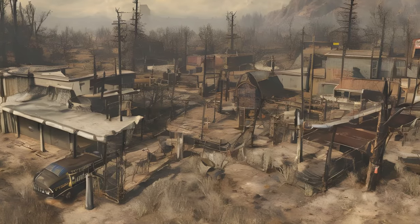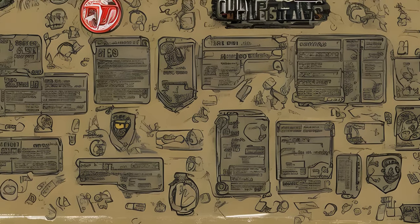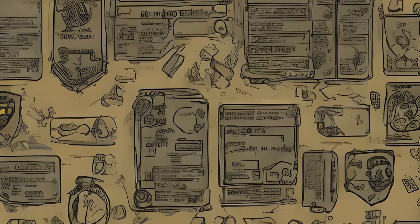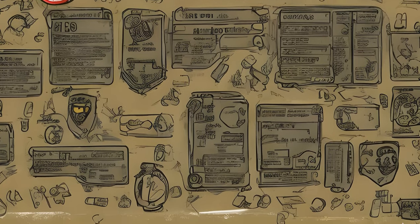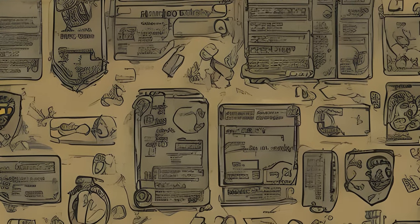Vault 76 — Reclamation Day. Location: Vault 76. Given by: Vault 76 Overseer. Form ID: 000D4D3476. Editor ID: Chargon_Reclamation_Day.